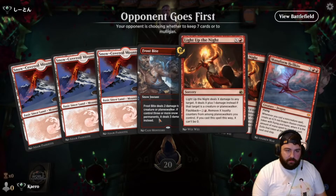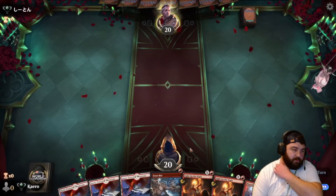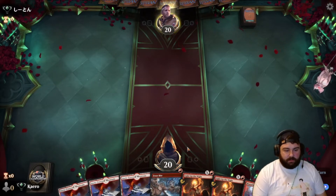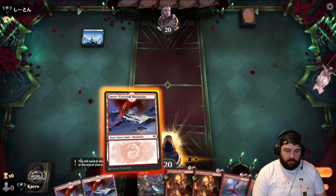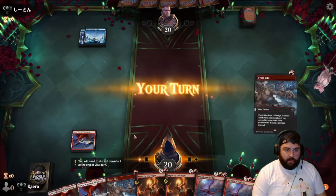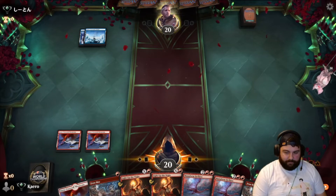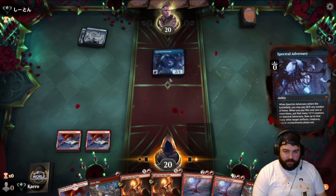We're on the draw again. We have Frostbite, Light Up the Night, and Hellkite. We have some early removal. We want to draw our Orb or maybe a Magda. We draw a Hellkite instead. Two snowy islands on their side — another Frostbite for us. The Spectral Adversary comes down.